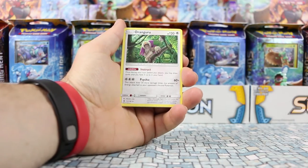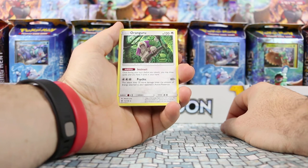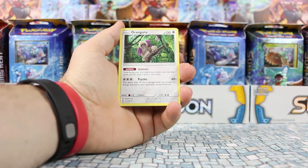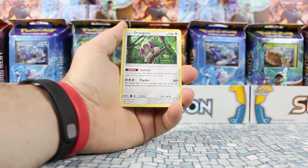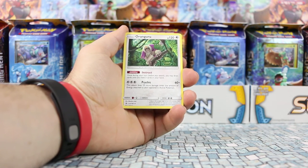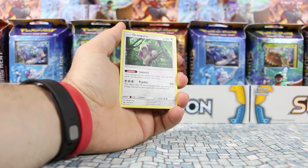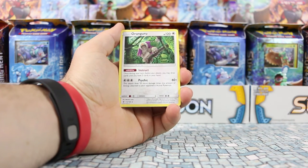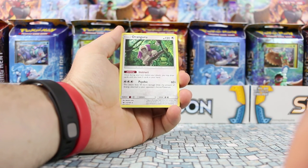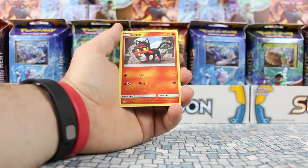More Stufful, Crabrawler, Torracat, Passimian, and fighting energy. Oranguru has been getting quite a bit of notice online - its ability Instruct lets you, once during your turn before you attack, draw cards until you have three cards in your hand, kind of like a slightly weaker version of Shaymin. This is actually a rare holo in the Sun and Moon set, so the only place to find it as a non-rare holo is within these themed decks. It also does Psychic 60 plus 20 more damage for each energy attached to your opponent's active Pokemon.